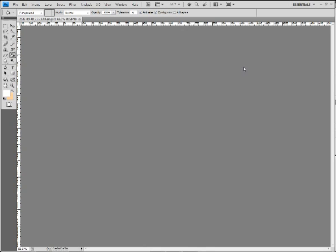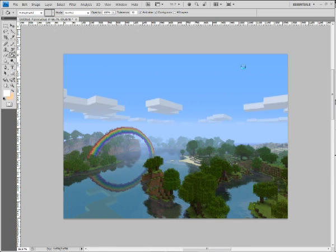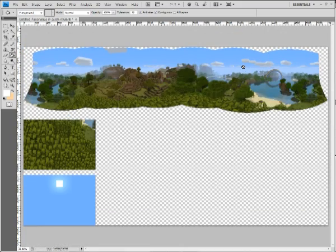Depending on the size of your screenshots and the power of your computer, it'll take a few minutes while it does its thing — lining stuff up, shifting it around, cropping it, masking it. It's creating a seamless composition.